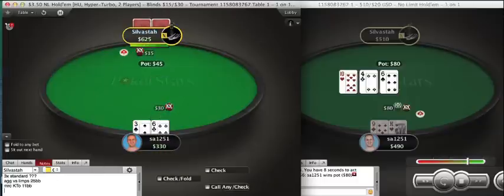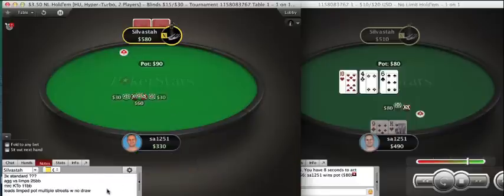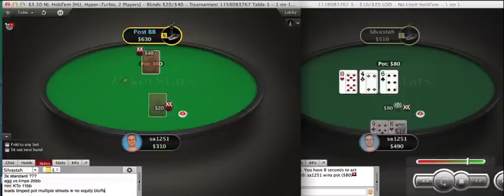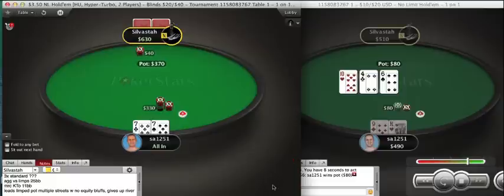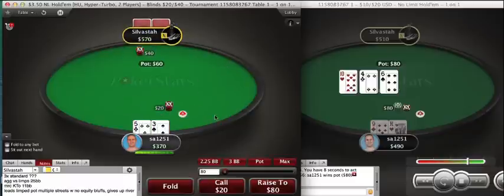That is a definite note to take: leads limped pot multiple streets with no draw, no equity bluffs, then gives up river. I'm getting to the point now at 8 big blinds — I'm just going to shove my 7s. I'd probably still limp 8s and above. But once the stack sizes become effectively smaller, I'm going to widen my open shoving range.